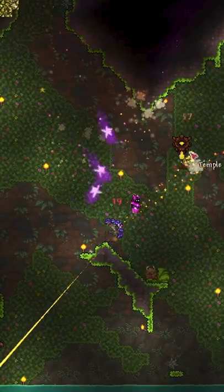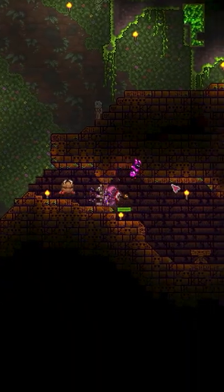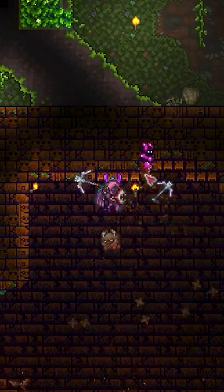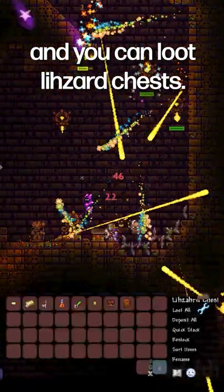They don't seem to drop anything other than money, but they deal a decent amount of damage. Terraria tried to compensate for this glitch by making sure that you can't mine anything in the temple until Plantera is defeated. But you can use the Lizard Altar for any modded crafting recipes.